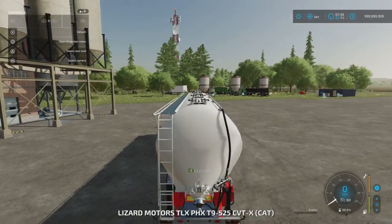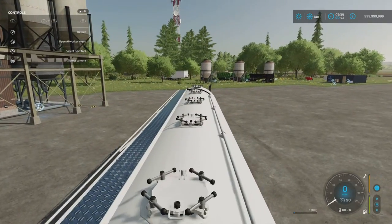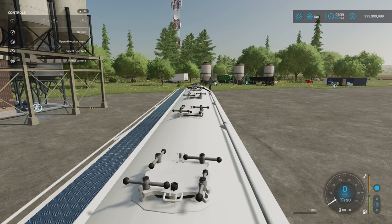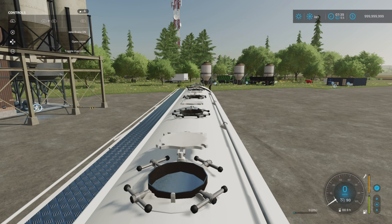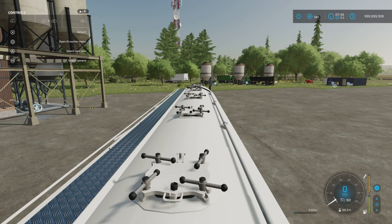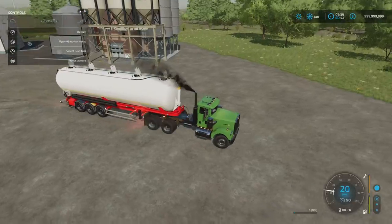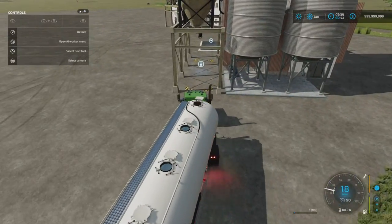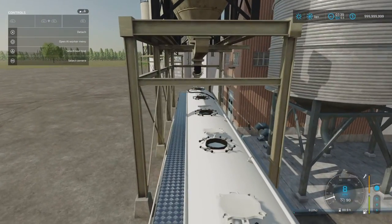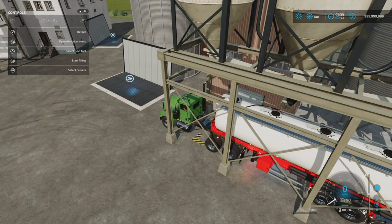It has lights on the back — indicators and reverse lights. And this is what's really cool — watch the open cover animation. Something a bit different! We'll open the cover again; I've got some flour and sugar already being made. There we go — it starts filling up.